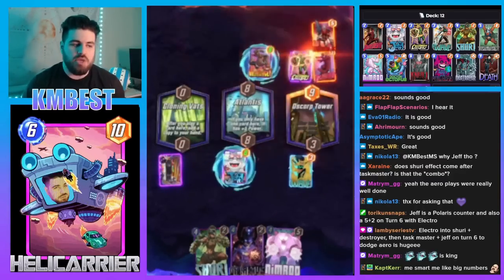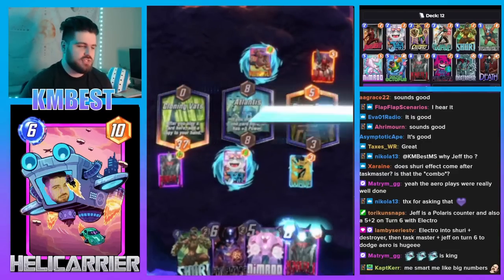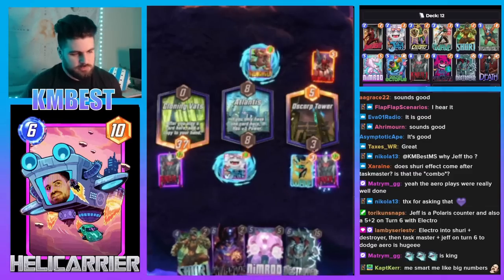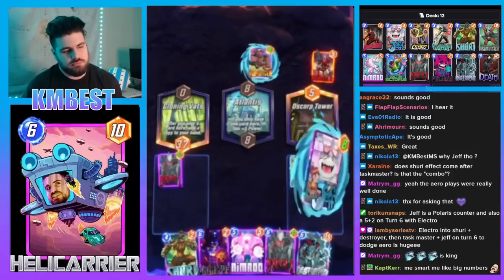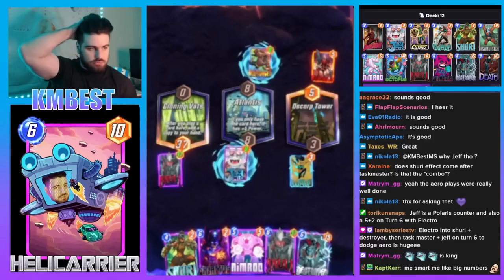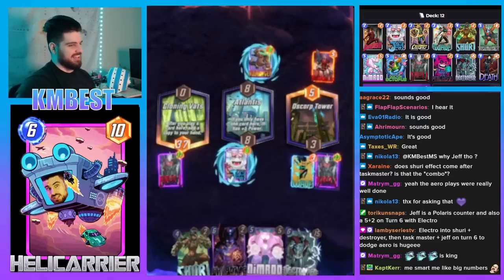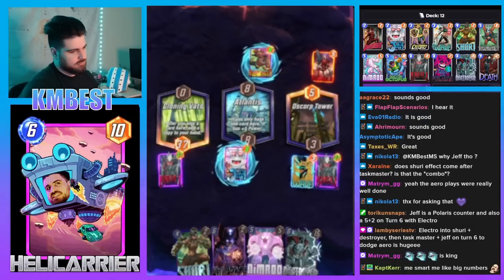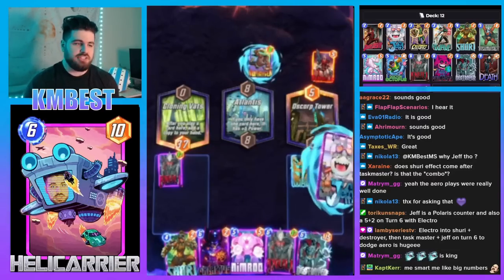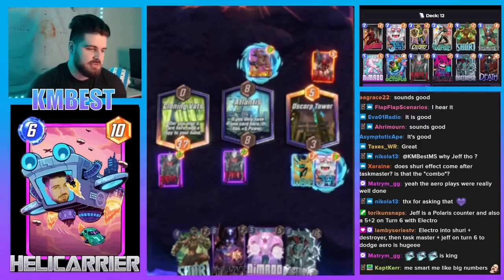Speaking of the Stature deck, what do you think your matchup is into it — two players of equal skill, one on Stature, one on this? Percentage-wise I think we're favored — I'd say 60/40. You just need to dodge Shang-Chi. If you Wave and get Black Bolted or something like that it's rough, but you're almost always outpowering the list. You just need to dodge Shang-Chi in that matchup. That deck is going to keep running Shang-Chi and will continue to for the near future — they're never cutting that card.